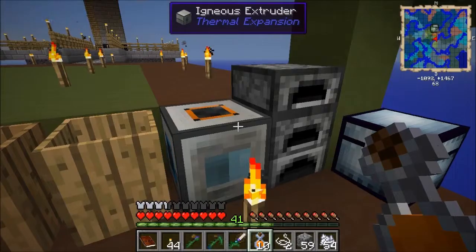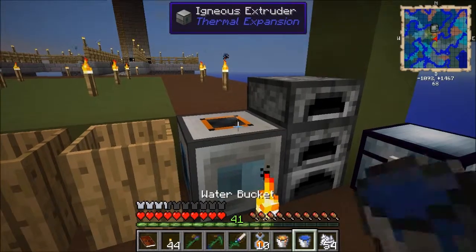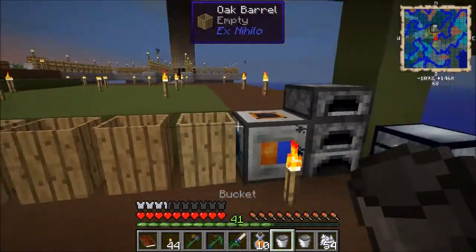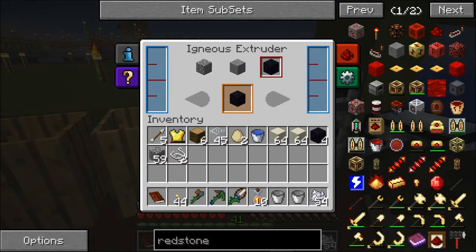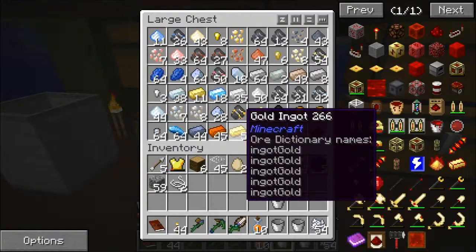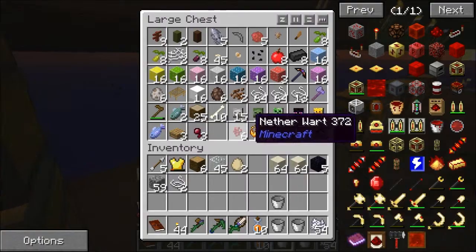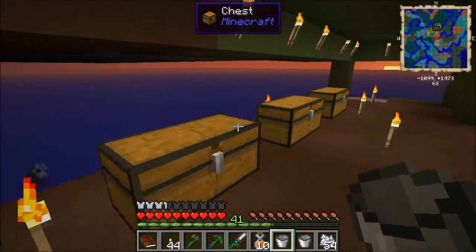To do that, we need to clear our space like that, and then put the water in there, put the lava in there, and let it start making some obsidian. I think we have some more lava elsewhere. I thought I had more than one lava bucket — maybe I just had the one. Bummer.